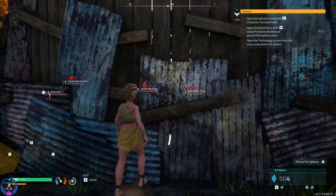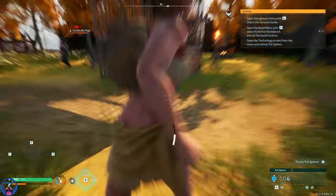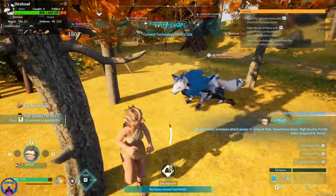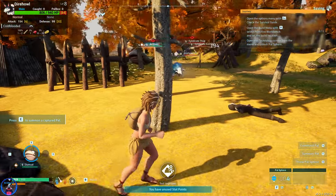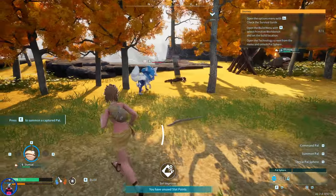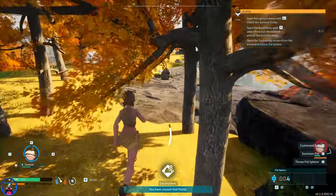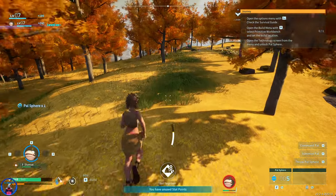I'm going to set this guy free because I want at least one pal with me. Oh, there's a Dire Howl! Look at the guy — it's not working as intended though. He's not supposed to be looking like this — it's still a decent reskin but it's supposed to have a new model, and for whatever reason it just doesn't show up as intended.